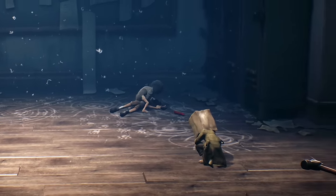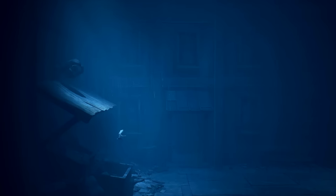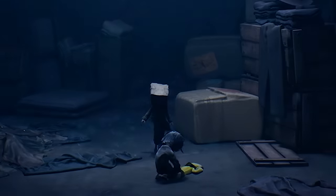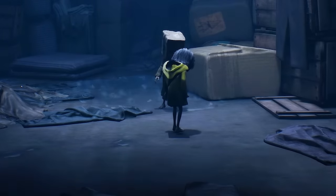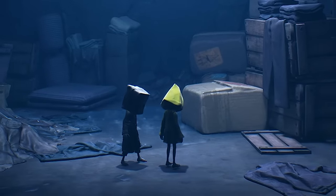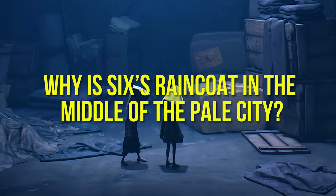After escaping through the vents of the schoolhouse with an enraged, bloodthirsty teacher in hot pursuit, the kids find themselves once again on the cold and rainy streets of the Pale City. It isn't long before they happen upon a yellow raincoat, which Six immediately uses to take shelter from the damp outside. This raincoat and its inclusion at this point in the story of Little Nightmares 2 raises some questions as to where exactly in the overall timeline this sequel fits — and we'll circle back to this very interesting timeline question later.